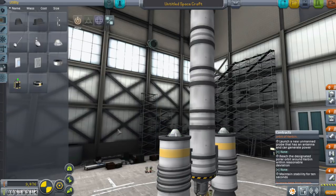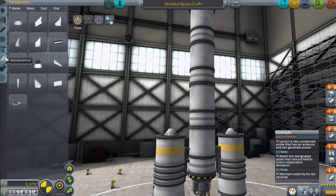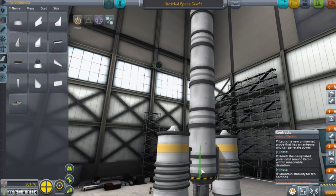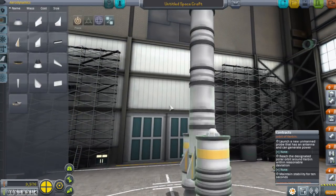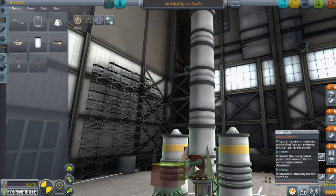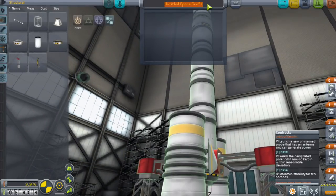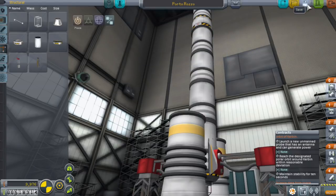We'll put parachutes on the boosters because you never know, it might be possible to recover them. We're going to need some aerodynamics, and I'm just going to go with the basic fins. These are new in 1.02 — they provide very limited stability control and will be the first thing to burn off your spacecraft. Finally, I'm going to use launch clamps. The launch clamps are important with probe launches because they will continue to provide electrical power. The worst thing is to have your probe ready to launch and then find out you've run out of power.